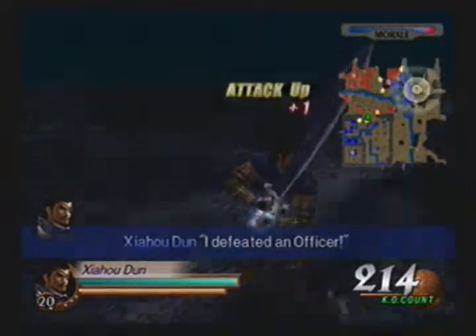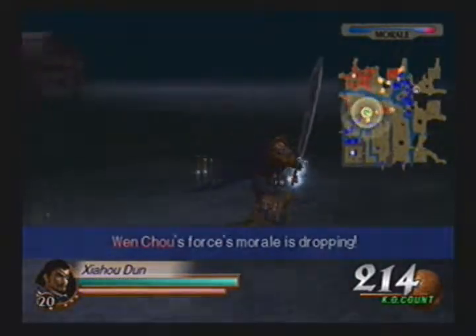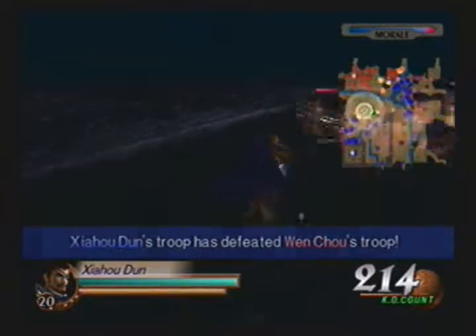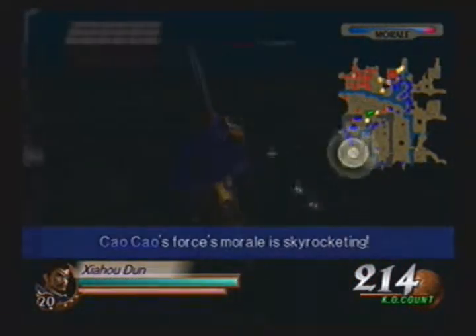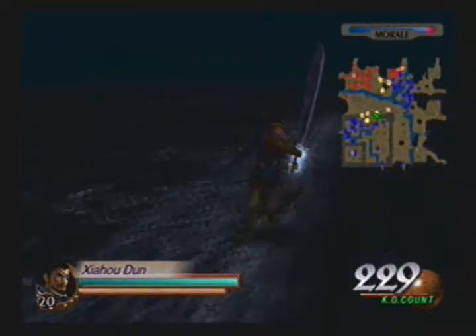I defeated an officer — this is what I get for letting Guan Yu do all the dirty work. Since Wen Chou has been defeated, the allies pulled back. That just leaves only one thing: Yuan Shao himself and also Liu Bei. But Guan Yu is heading in that direction, so that should take care of things.